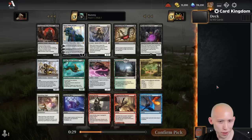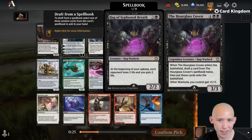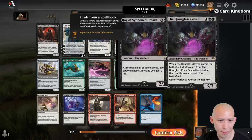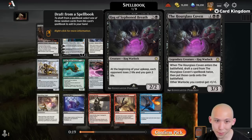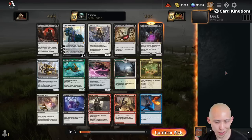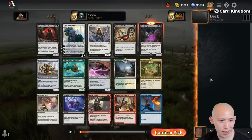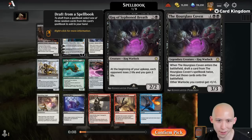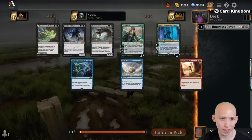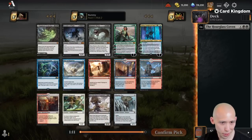As we jump into Pick 1 Pack 1, I don't have a favorite card here. I think the Coven is actually going to be the best choice. You'll remember this card from Alchemy Draft of Baldur's Gate — it was one of the top two rares in that format. Still very, very good in the cube. Not my favorite card, but still good in a control deck. Six mana for a 9/9 worth of stats with abilities — too good to pass up. So we'll first pick the Hourglass Coven.